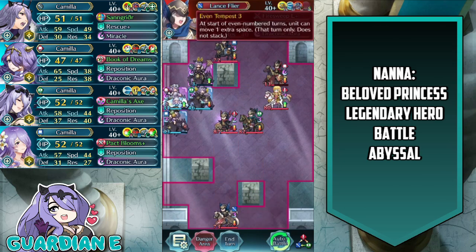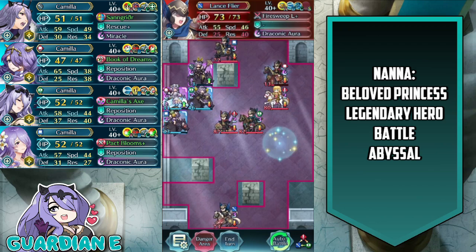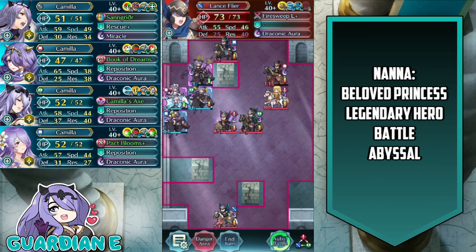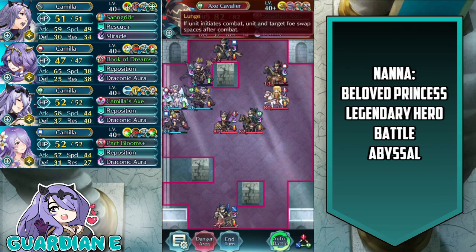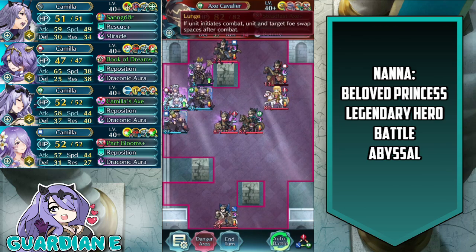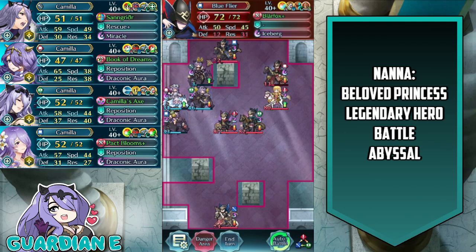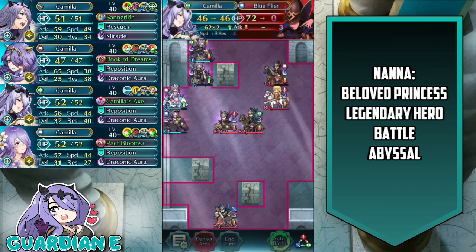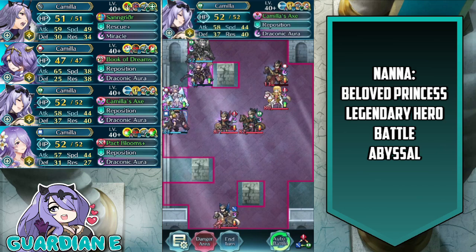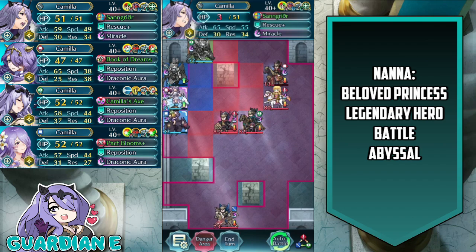The Lance Flyer has Even Tempest, so this increased movement range is really the enemy strategy on this map. They also have Lunge, and the Axe Cavalier has Lunge as well — something to keep in mind if you're relying on team formation, as Lunge can certainly ruin those strategies. At this point we take out the Blue Flyer that just spawned with Vanilla Camilla, just player phasing her right out of the sky.